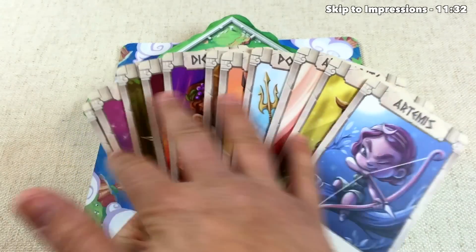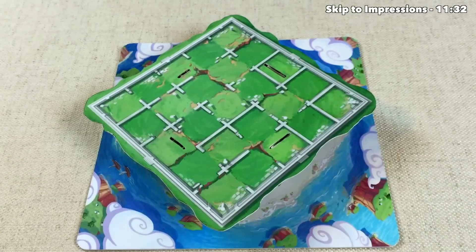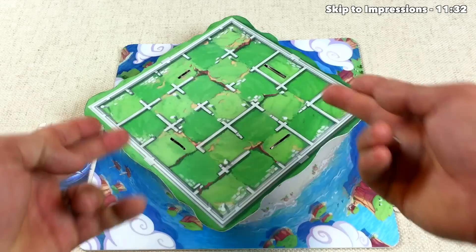The first thing you do in the game is deal out four of these god cards to each player, and then they pick one of the four they're dealt. The left-hand player chooses Artemis and the right-hand player chooses Demeter. Each has a special ability, which I'll explain as we play.